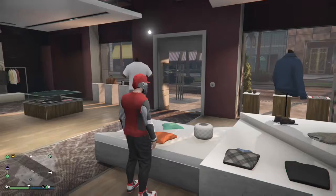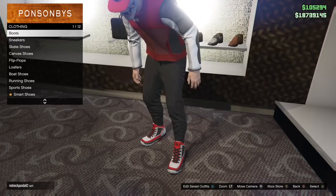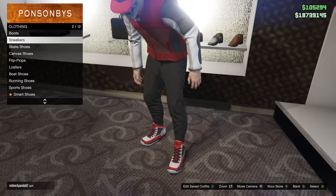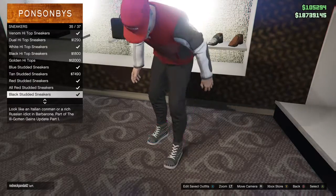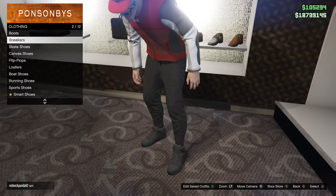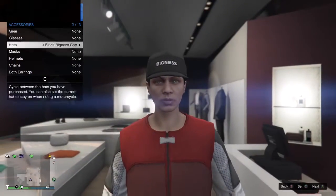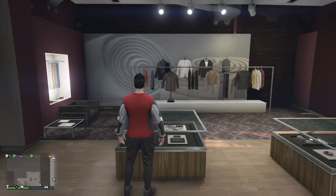Next, you want to go over to the shoe section, go into sneakers and buy the black plain high top sneakers. Now once you're done with all that stuff, you want to go over to the accessories, go into scarves, buy the white scarf, and then after that go into gloves, go down and buy the black woolen gloves.